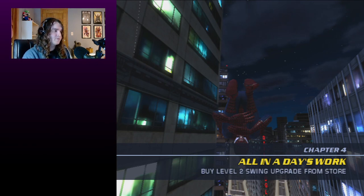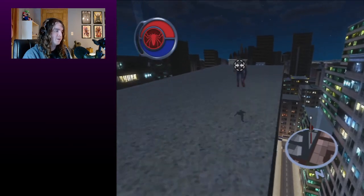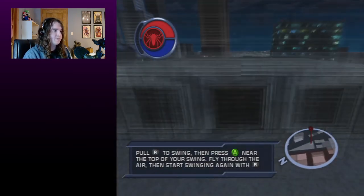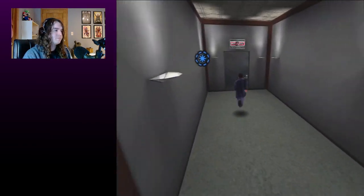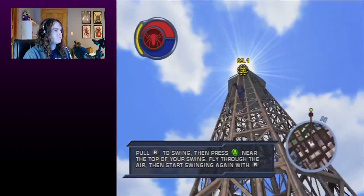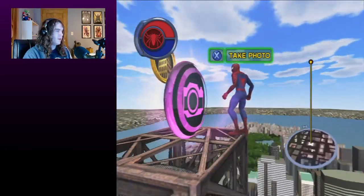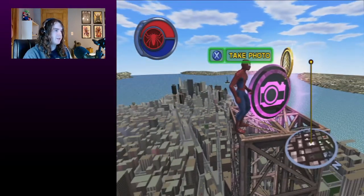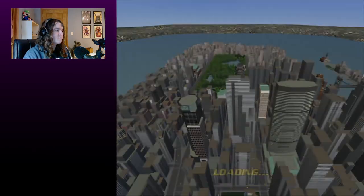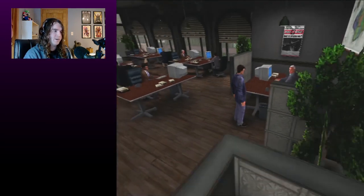To finish chapter 3 and enter chapter 4, all that's left to do is complete the Daily Bugle mission. Make sure you fully complete the mission — wait until you see the mission complete screen. Just talking to Ravi isn't quite good enough; go back and talk to Betty again to trigger it.